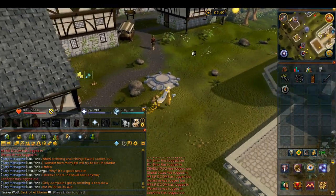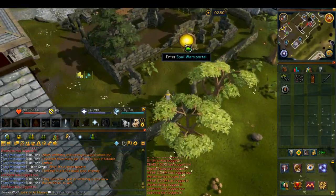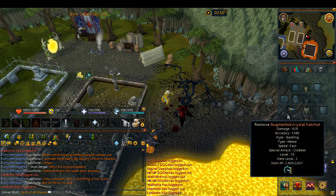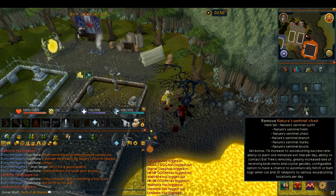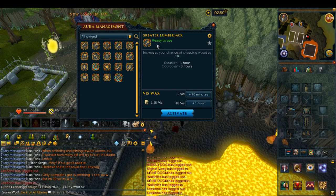The first area is in Edgeville, where you can chop down one of these bloodwood trees just south in the Soul Wars portal area. A useful item is an augmented crystal hatchet with Honed 4 or 5 if you're lucky, and also the Nature Sentinel outfit for woodcutting — they can drastically increase the amount of logs you get before the tree dies. Another good aura to use is the lumberjack aura; I'm using the greater version, which gives a 5% increased chance.